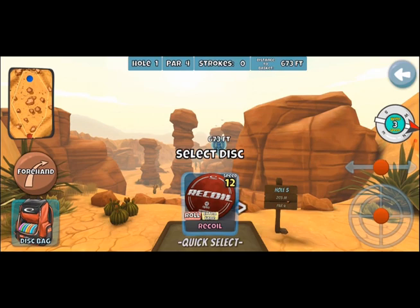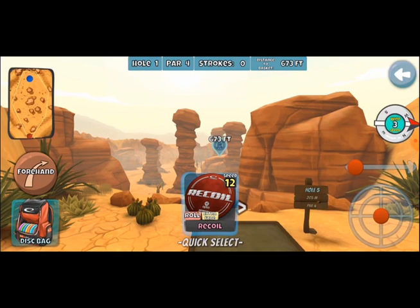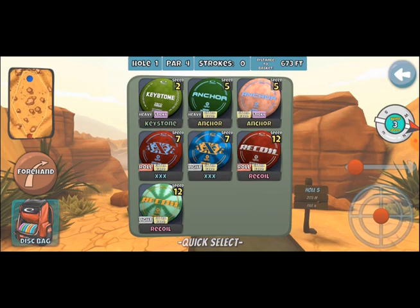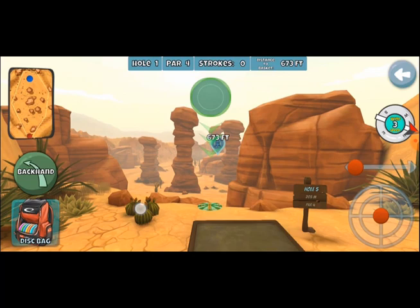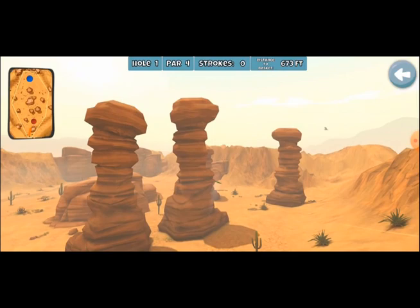Alright, we have the long par four. Typically I'm following the wind, either going with the backhand or forehand. In this case, with this bag, might as well go with the light extra fade Recoil — I have a feeling I'm going to be using it a lot in this tournament. We need to switch from forehand to backhand, and we're going to throw this nice and wide and hope that we get around these rocks. Oh, that's really wide — it'll come back, right?